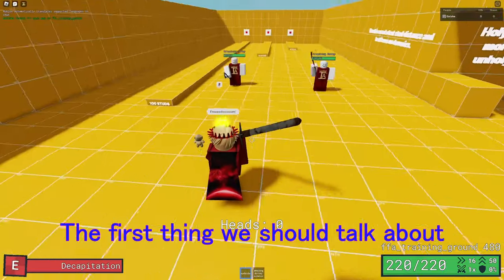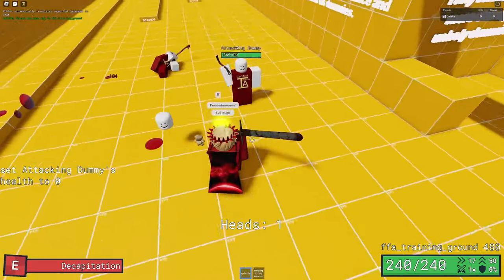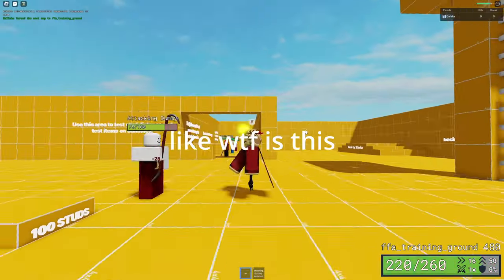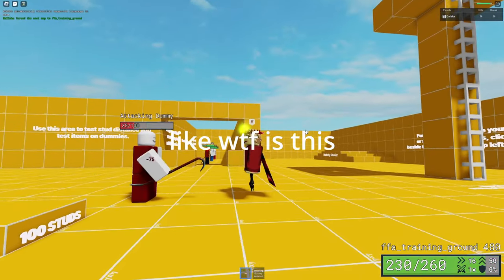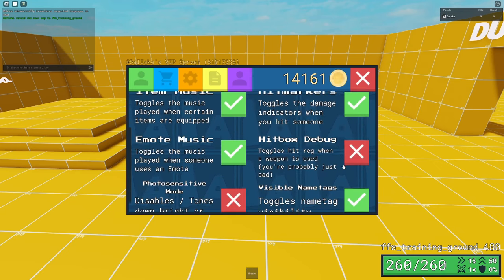The first thing we should talk about are hitboxes, because they're extremely important to think about when you're fighting someone. Make sure to take into account your weapon's hitbox when you're hitting someone. Each weapon has different hitboxes, and some of them can be misleading. If you want to see hitboxes for each weapon, which I highly recommend in practice, you can turn on hitbox debug in the settings tab.